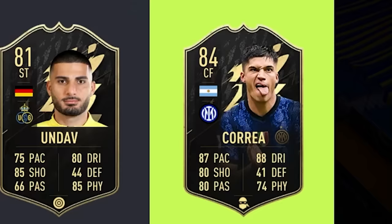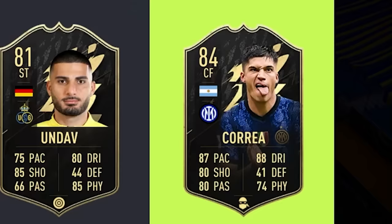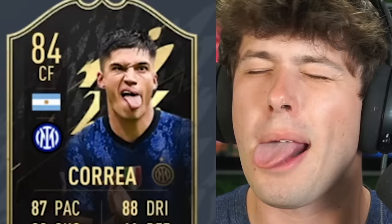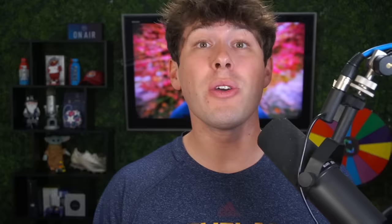For our next pick, let's go with the striker and cover the players up so we cannot see them. All right, these players are all pretty bad. We're going to go into Milan and get ourselves Barrera, 84 rated — he's the best player again. He also might have one of the funniest player faces in FIFA history.